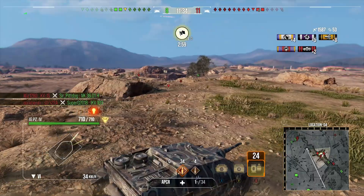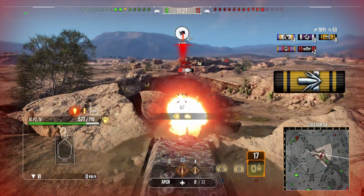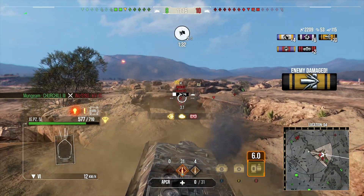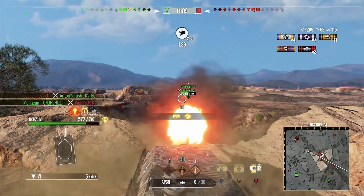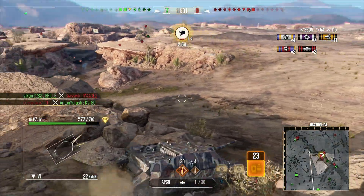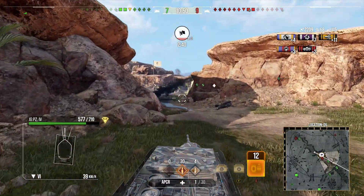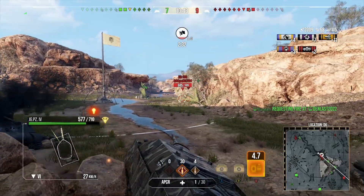We've done 1600 damage — double our hit points — which is pretty good. We take one from the M4 but we have 3,300 DPM and he definitely doesn't. We bounce one off him because he's angled and we hit his upper plate. We try a flick onto the medium tank, miss, and push up behind these heavy tanks to farm hit points, but we're losing seven to nine.